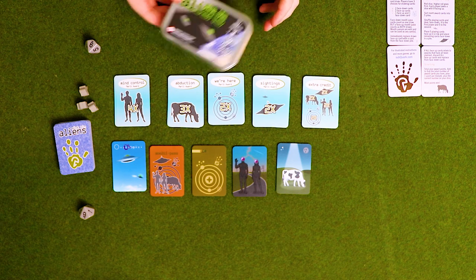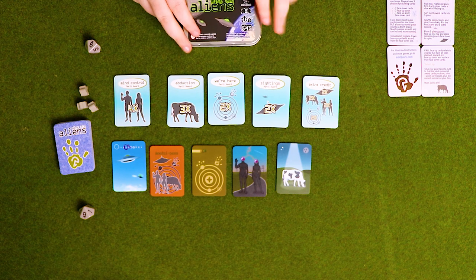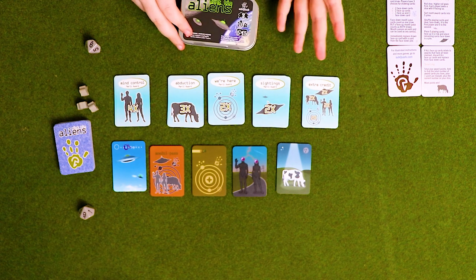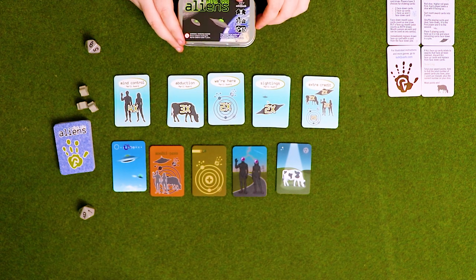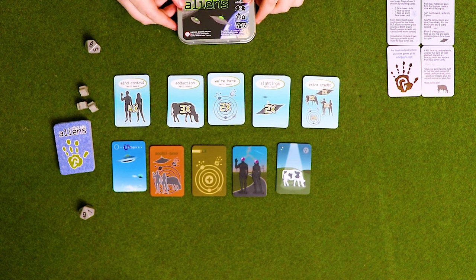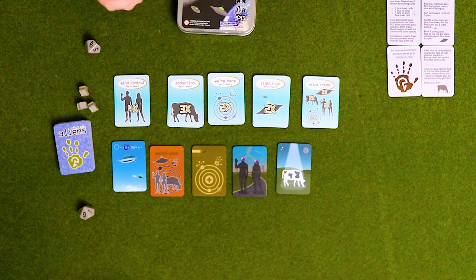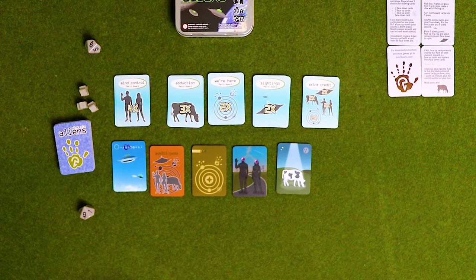Inside the tin is a small card game. You get some meeples, some dice, and the rules all on tiny hand-sized cards, which is really nice. This game is about us being space cadets — alien space cadets who've come to the nice planet Earth to learn our traits and hopefully graduate.